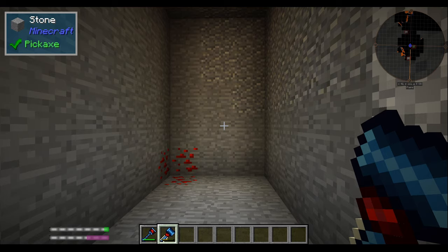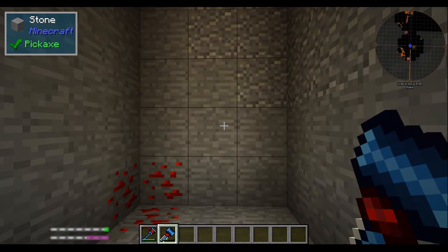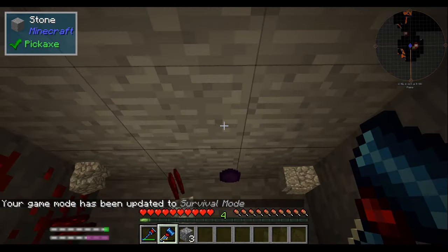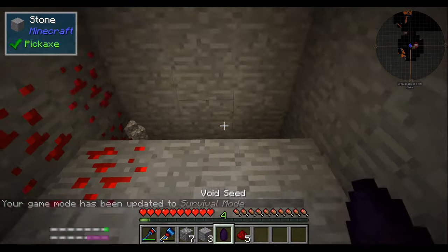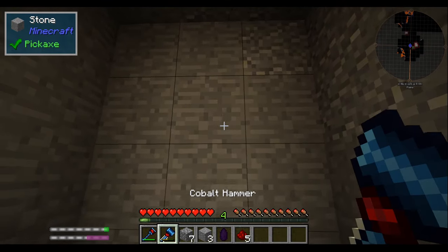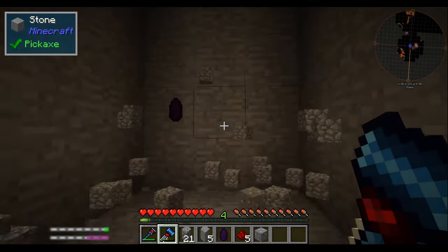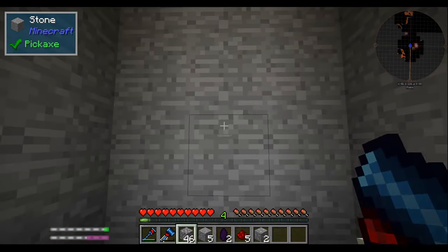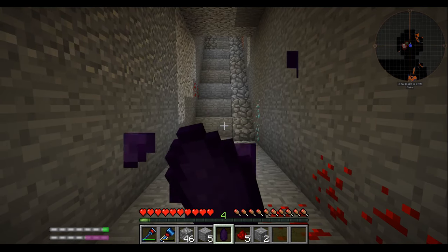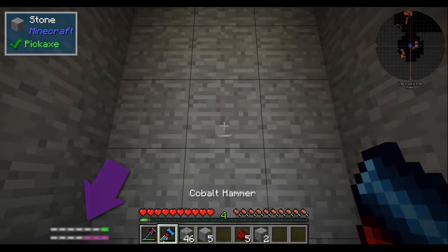Now that I'm all the way down here at Y level 8, and I've got some Tinkers items to help me speed things along, if I start mining — straight away at least — you'll come into things like this: a void seed. If you haven't experienced one before, you'll instantly start getting a hunger effect, and as things progress you'll need to eat these. As you can see there — and by doing so, you'll see that I've got a couple of meters on the side of my screen.